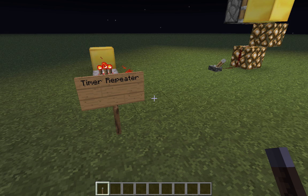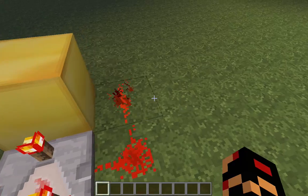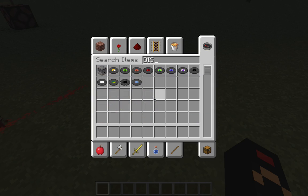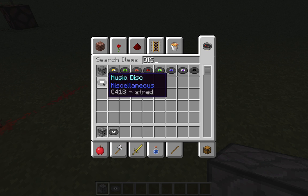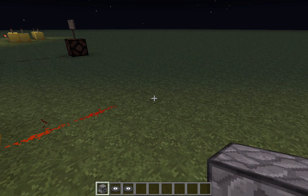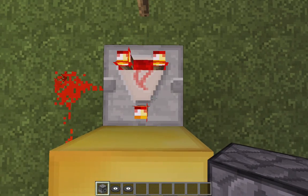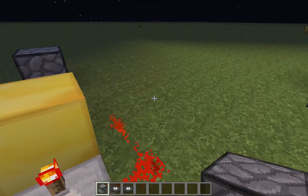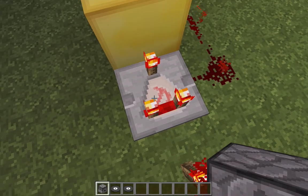This is also a repeater timer — it just keeps repeating. So let's say a dispenser. Just grab one dispenser and this just keeps repeating itself, because of the redstone comparator facing that way. And if I turn that off, it will not work. You pretty much need that — that's the main thing.